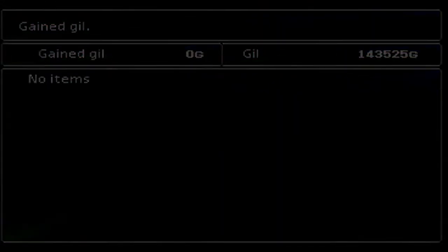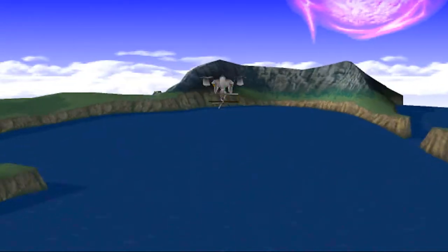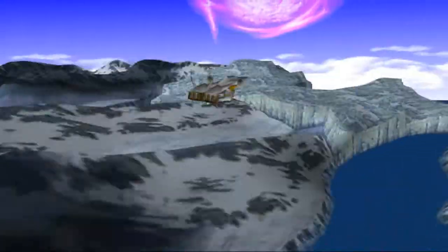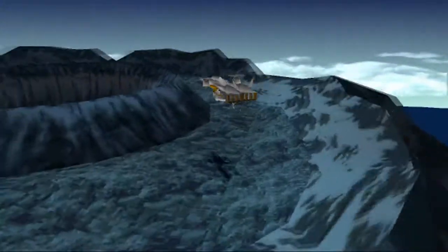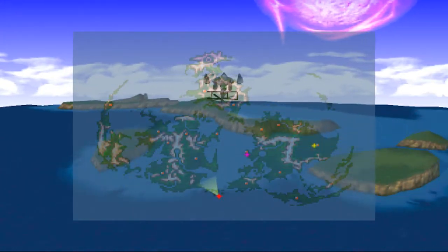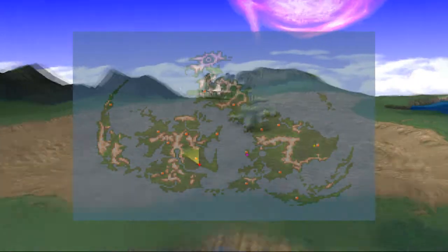You gain a ton of level-up stuff after that. Now that Diamond Weapon is destroyed, we can head to the North Crater where Sephiroth is — go see what's going on with him there. Then after more talking, we're heading over to Midgar. I always get lost heading to Midgar, but it's on the first continent, kind of north.